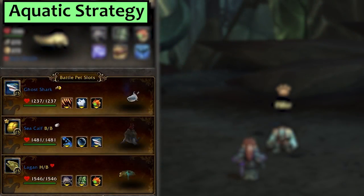Next is Aquatic. I'm using my Ghost Shark with Huge Sharp Teeth, Ghostly Bite and Dive, a Sea Calf with Water Jet, Bubble and Blood in the Water, and third is my new Lagan Eel with Deep Bite, Dodge and Dive. A Slithershock Elver would also work assuming that your breed sports more than 263 speed, which mine regrettably does not.